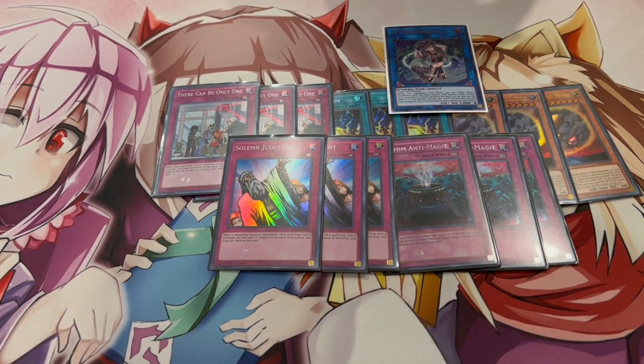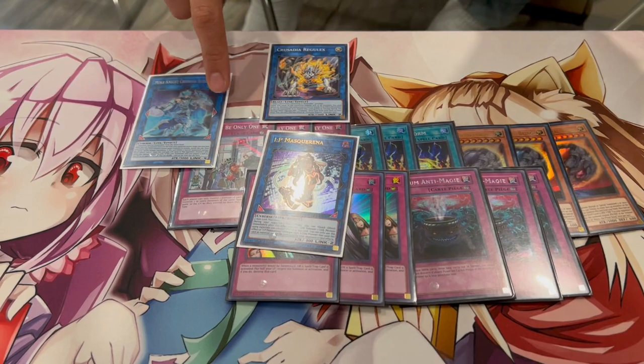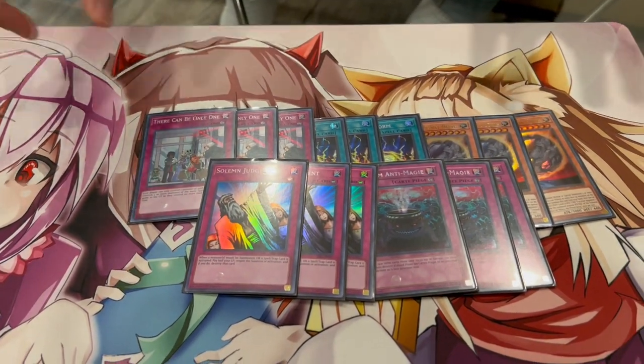Three Solemn Judgment round out the side. When forced to go first, you can side out nine hand traps and bring in nine going-first cards. You can set up boards like IP Masquerena into Apollousa or Regulex into Avramax — a lot of decks can't out Avramax. IP plus another monster goes into Unicorn and then Access Code for your turn. There Can Be Only One works because the monsters are different types, like Beast and Cyberse. Customize the side deck to your local meta.